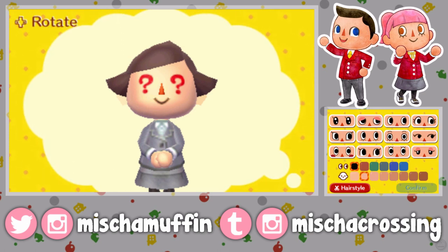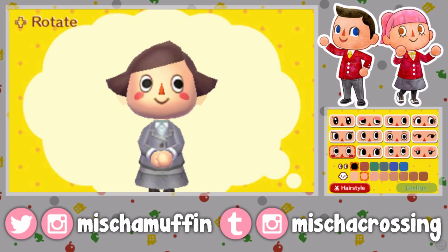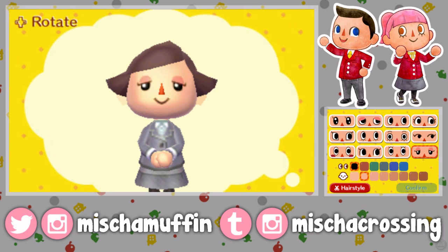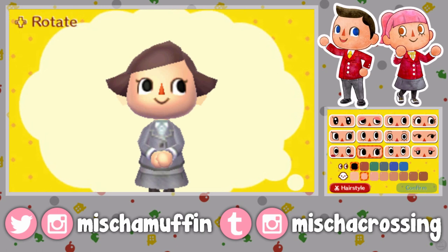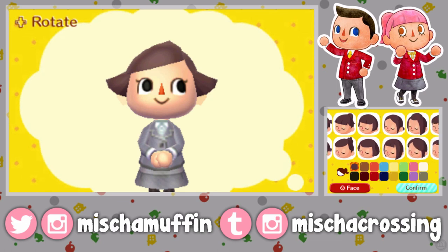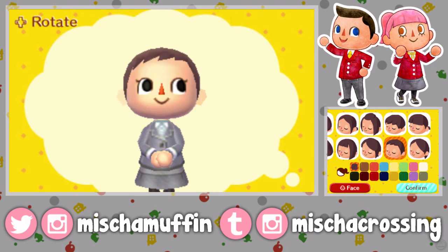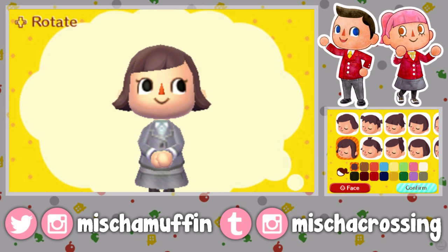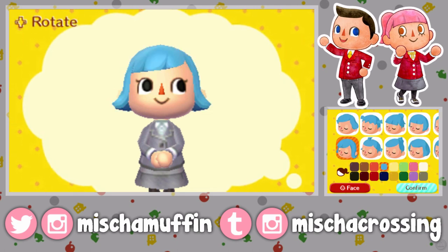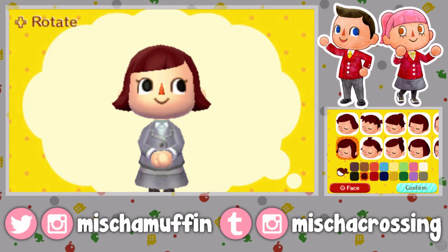I'm pretty pale so I'm going to make myself pretty pale. There are lots of cute eye choices — I love the sleepy eyes, I think I'm going to go with these. I'm just going to design my character the way she was when I played this through the first time. Lots of good hairstyles: classic middle part, classic bangs, and I love that they have the pixie short haircuts. I'm going to do my standard haircut that looks very similar to my actual haircut. I love all the bright hair colors — I might dye my hair later in the game, but for now we'll do my regular chestnut brown.